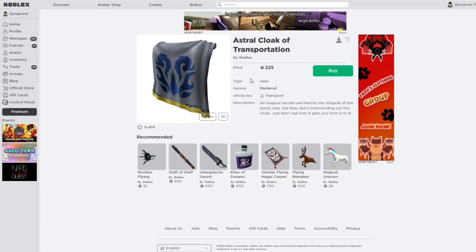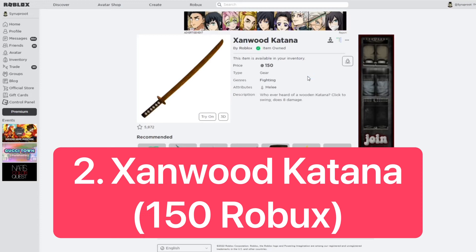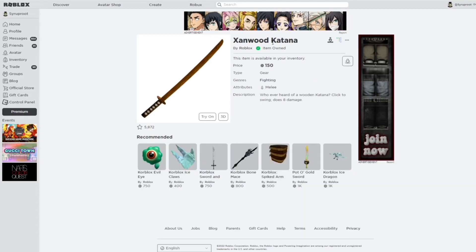For number 3, I chose the Astral Cloak of Transportation. Some astral items go limited — it's kind of its own series and it's well-known, so this is a pretty good one. It's 225 Robux, not too bad. For number 2, I chose the Zanwood Katana. It's a wood-type series with a wood texture, and I think this would make a great one. I love katanas, so this would be a pretty good limited. It's 150 Robux.